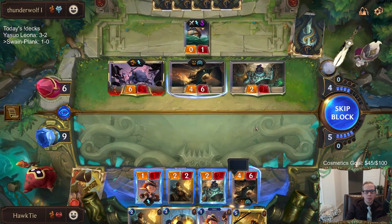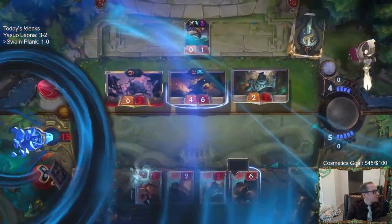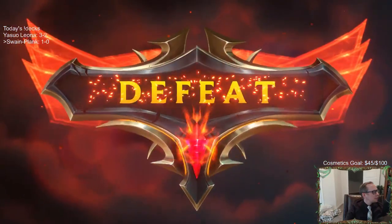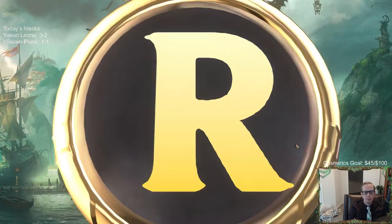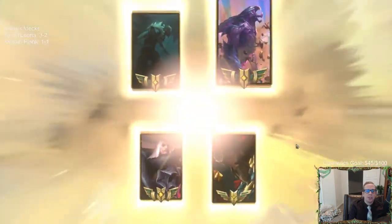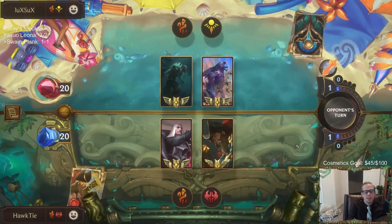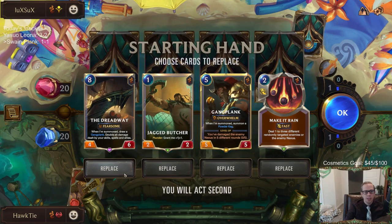I can't even block the Dreadway, so yeah, that's game. Sound bug, GG. Alright, 1-1. Harpoon was the difference - they had two, I had zero. Whenever I drew mine, the game was already over. Let's send those both back. We'll keep Butcher and Make it Rain, really hoping they have the Fearsome for the one-drops, because if they have the Fearsome, then Make it Rain kills it.